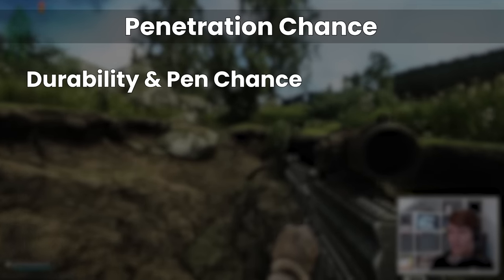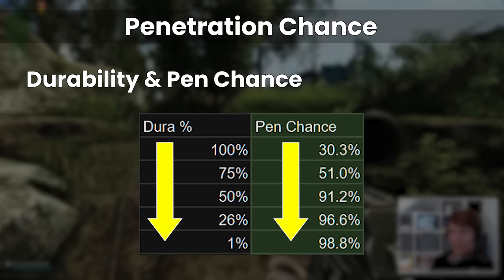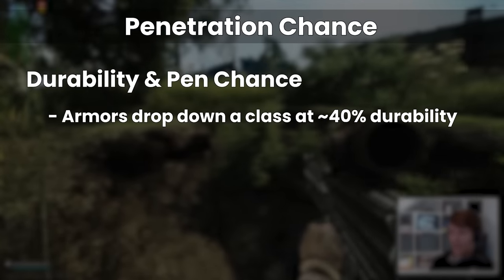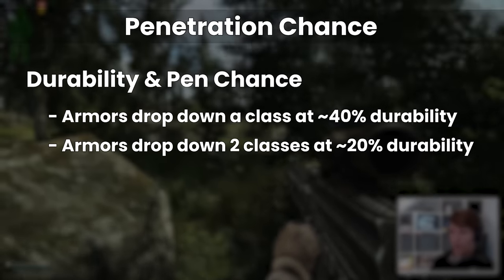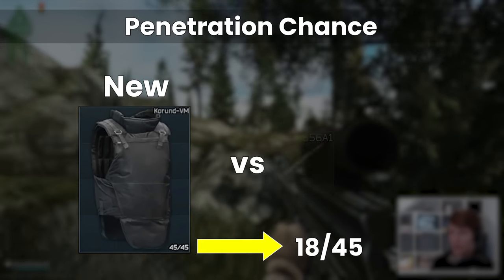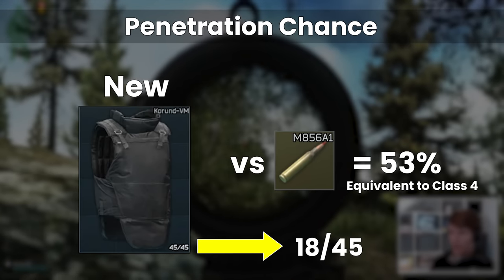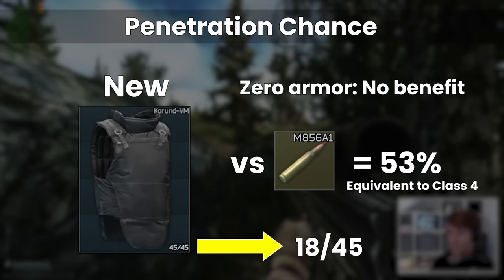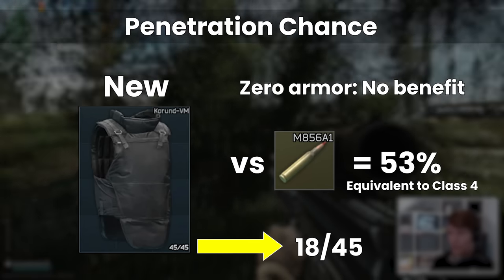The final part in the penetration section is the durability of the armour. As the durability decreases, the pen chance increases, and roughly an armour acts like the class below at about 40-45% of its max durability, and two classes below at about 20-25%. The one point to remember here though is that after being damaged the overall durability remaining is probably quite low, so although the very next shot pen chance is equivalent to the class below, in general it's often worse overall because you're that much closer to zero. A zeroed out armour provides no benefit whatsoever and is effectively as if you aren't wearing anything other than the stat debuff, so you may as well take it off unless it's a rig and carrying things for you.